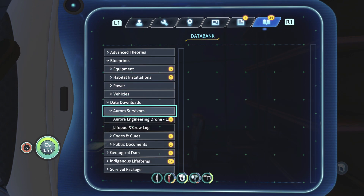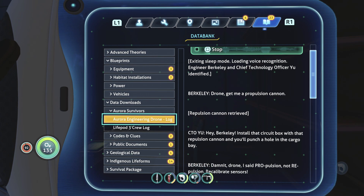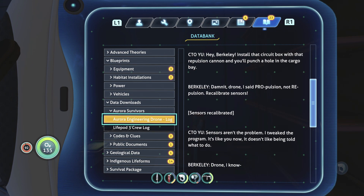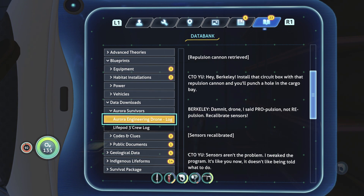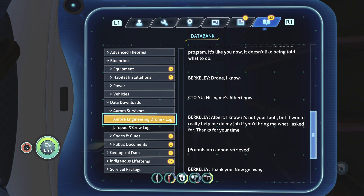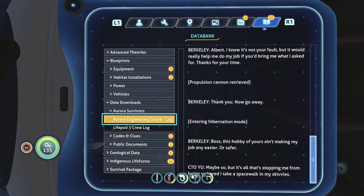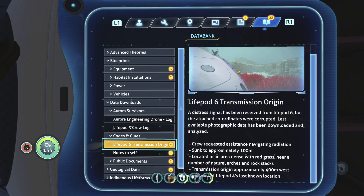Data downloads, exiting sleep mode, loading voice recognition. Engineer Barkley and chief technology officer identified drone. Give me a propulsion cannon - repulsion cannon retrieved. Hey Barkley, install that circuit box with that repulsion cannon and you'll punch a hole in the cargo bay. Damn it, drone, I said propulsion, not repulsion! Recalibrate sensors. The program - it's like it doesn't like being told what to do. Drone - I know his name's Albert now. Albert, I know it's not your fault, but it would really help me do my job if you bring me what I asked for. Thanks for your time. Alright, that doesn't feel too useful.